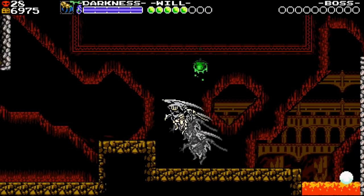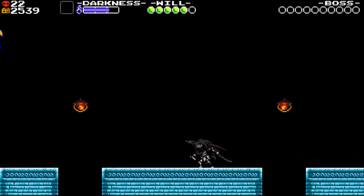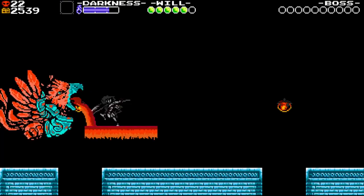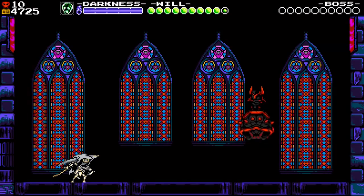But Specter of Torment takes things even further and adds new content that you've never seen before into every stage, like a giant rainbow pukey bird turned into a mini boss fight, or giving Black Knight a freaking cool rhino companion.